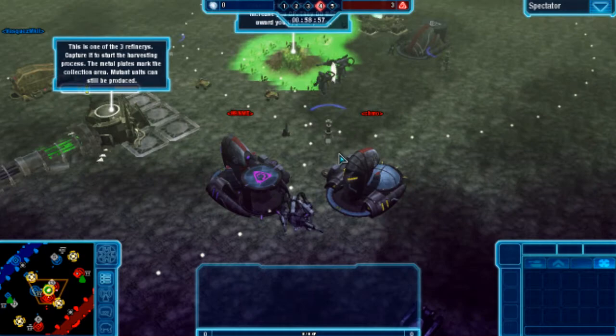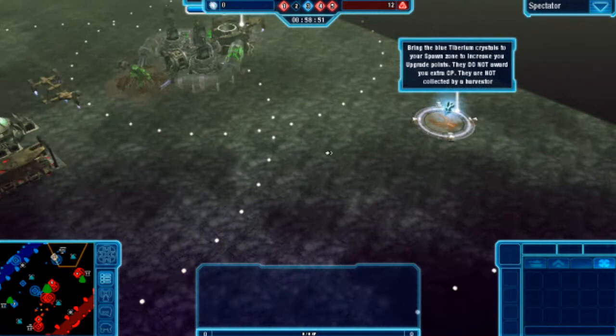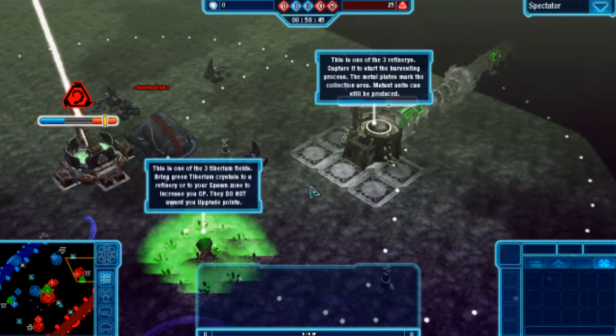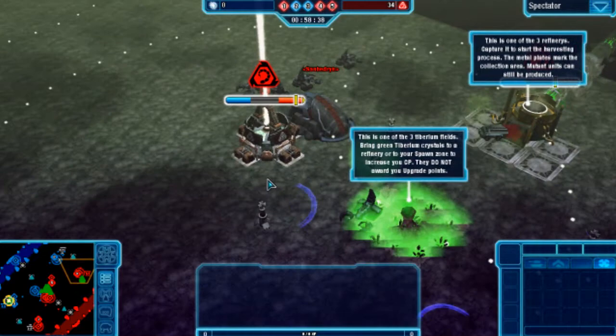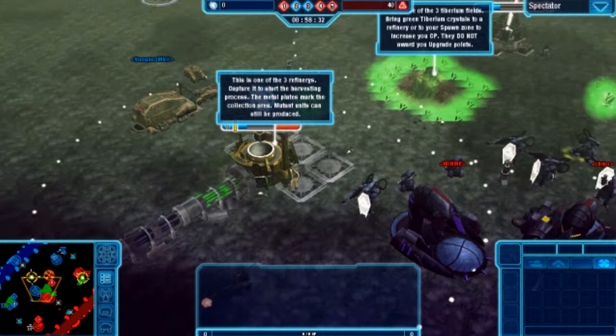There are two defense crawlers here pumping it out. It looks like the blue Tiberium has dropped. Blue Tiberium is for upgrade points, as the blue text box describes. Looks like Nada is doing a very good job here — taking the vanilla and the harvester. It's like an AI hunter.